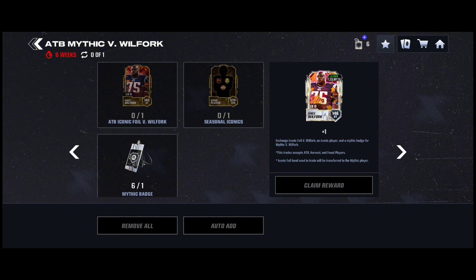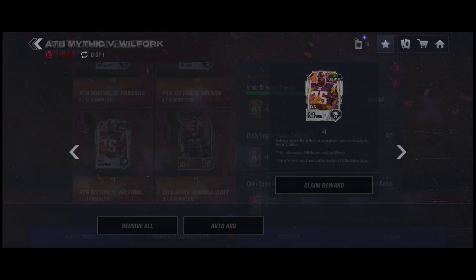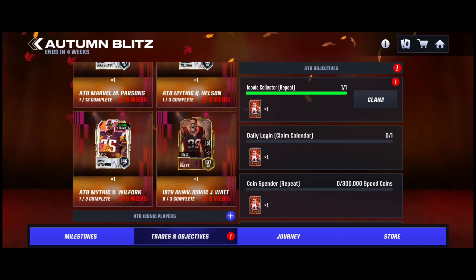Or a Field Pass player — all Iconics, just any one of them. Put that in, boom, 146 Vince Wilfork, which is the plan, so you guys will see that later on. That's gonna be exciting, actually. I can't wait for that.